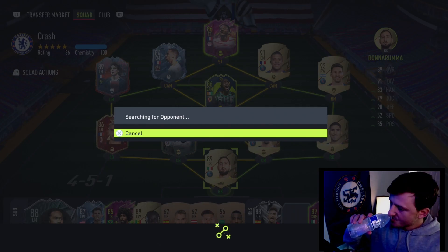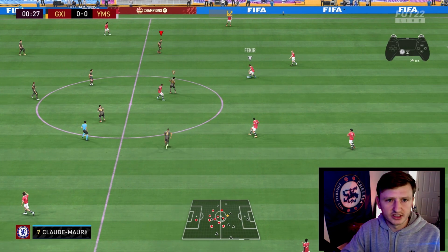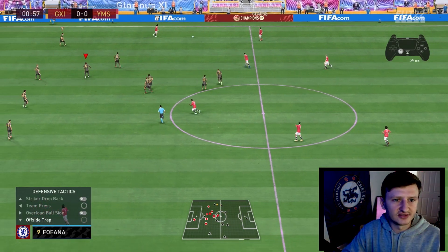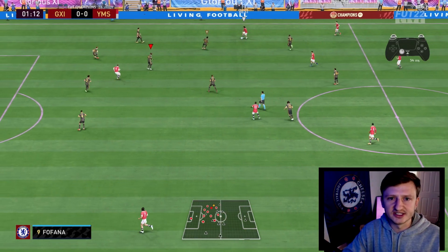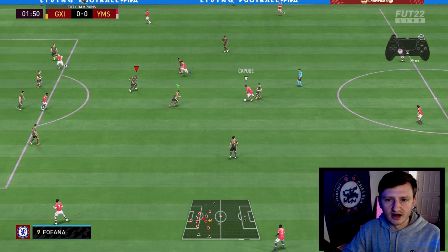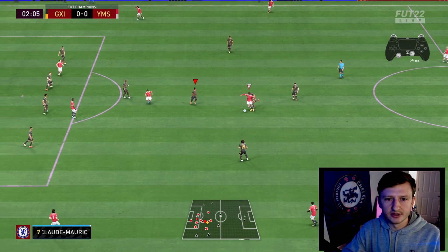Nice — a decent squad here, defensive work rates can be great. The first thing I'm trying to think about when this is happening: I send an offside trap. That helps reset my defense. You see how my players get into structure a little bit faster when you're swapping players — if you hit the offside trap, that's basically what's gonna happen.